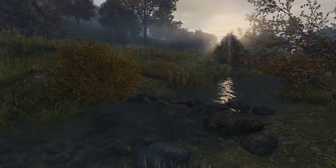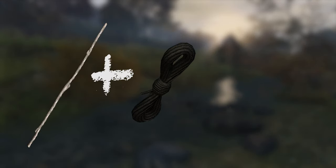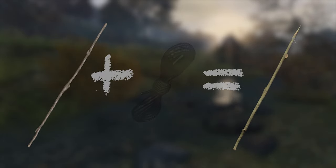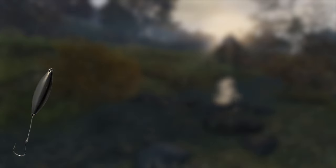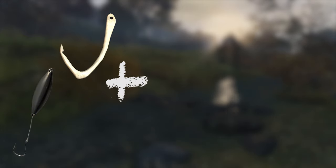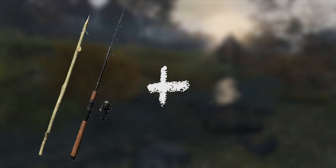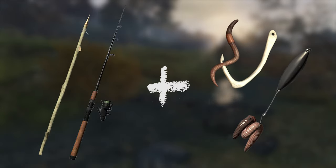We're ready to craft an improvised fishing rod. Start by taking your long wooden stick and combining it with your rope or improvised rope. This will give you an improvised fishing rod. Next, take your hook or bone hook and combine it with your bait to give you a baited hook. Then take your fishing rod variant to your hand, combine it with your baited hook, and we're ready to go fishing.